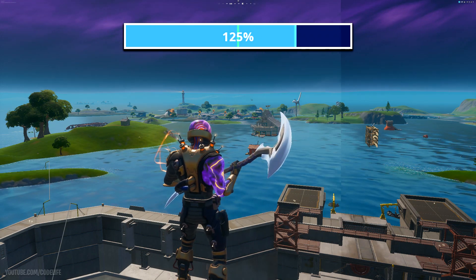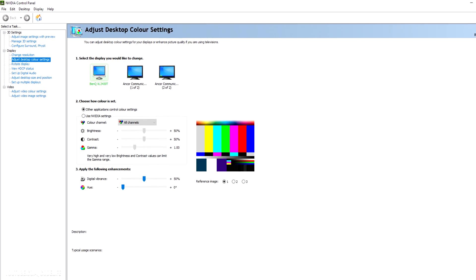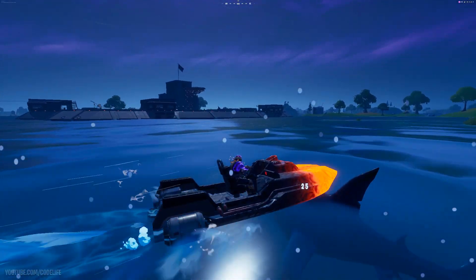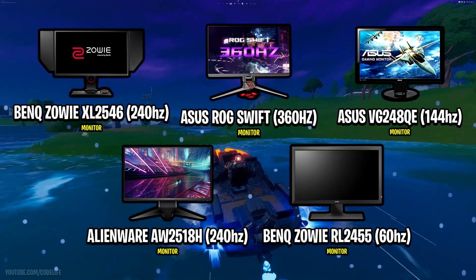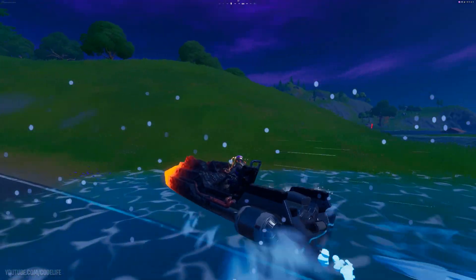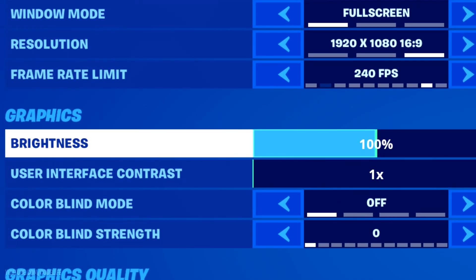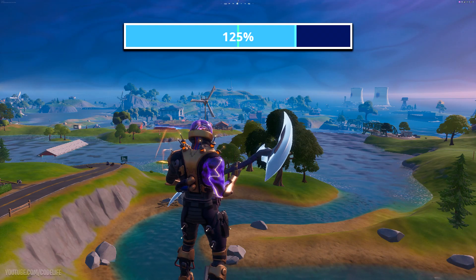Of course you can play around with other settings like colorblind modes and the Nvidia and AMD control panels, but for those two it really comes down to what monitor you're using and your specific monitor color profile settings. Because everyone watching this will likely have different monitors and different screen settings, whatever I suggest will look different on your monitor. However, the brightness setting will look the same across screens, which is why it's a universally better recommendation.